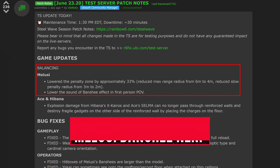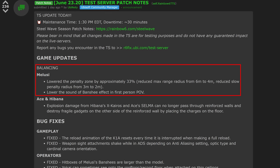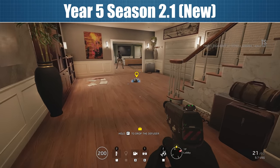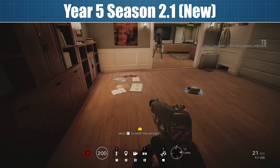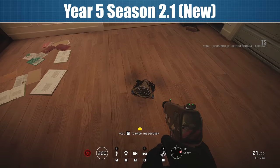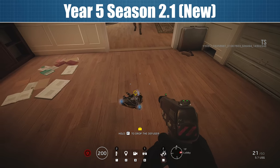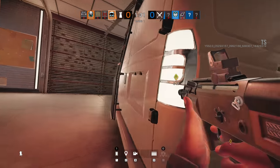Now over to the upcoming changes, and first up here is a nerf to Melusi. The patch notes tell us that the range of the gadget is being reduced — the max range is coming down from 6m to 4m and apparently the slow penalty radius is being reduced from 3m to 2m. This kind of suggests that before the 2m mark attackers will not be slowed down, but that is quite simply incorrect. Even after the nerf, attacking players will be unable to sprint and will be slowed down as soon as a Banshee goes off at 4m distance. The main point is that the Banshee is basically losing one third of its range compared to before.